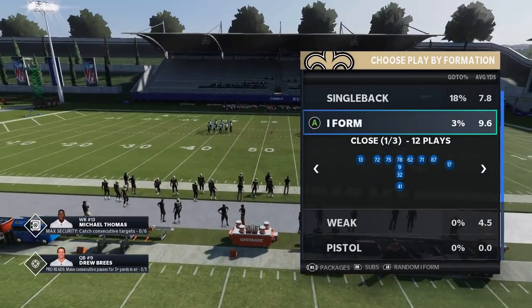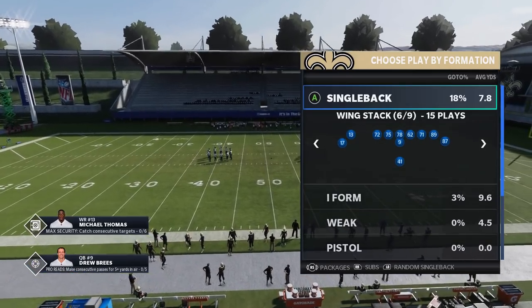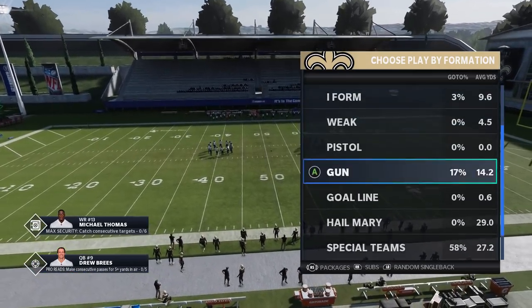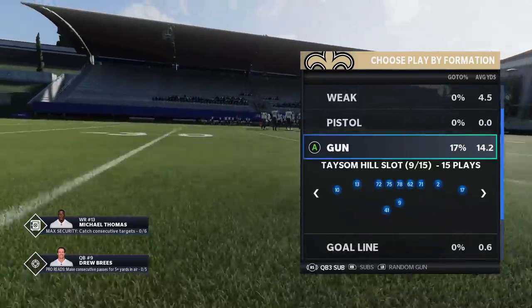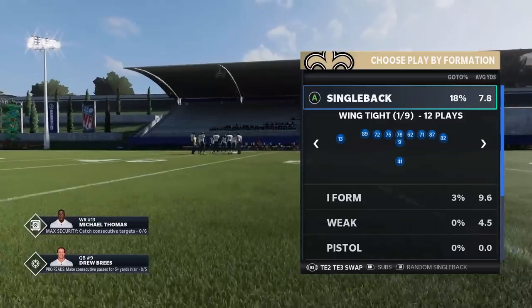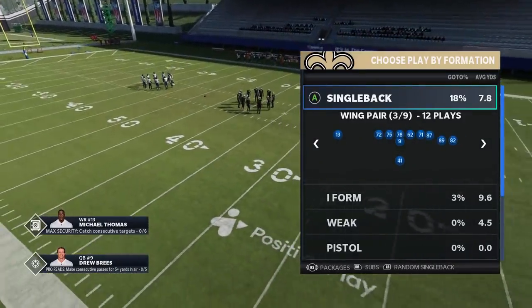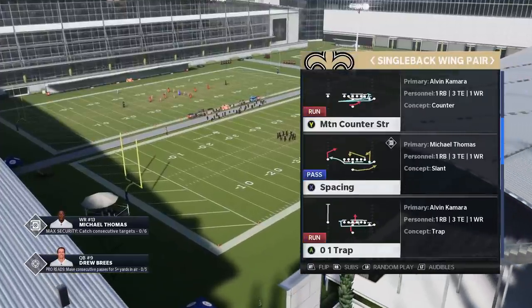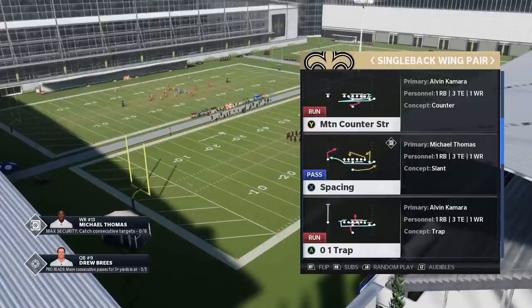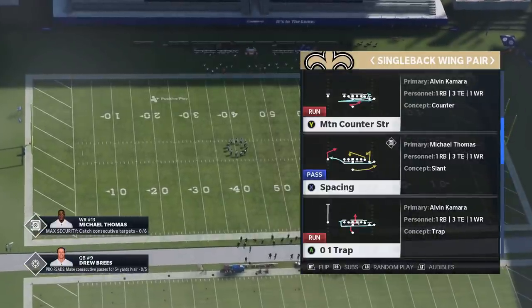I could do more run schemes out of this — the I-Form Close has a really strong run scheme, they also have a really strong run scheme out of the Wing Stack. There are some really great run play formations, especially out of the Gun, which I've also put out in the past. But I'm going to show you guys one today that I've never put out, at least not from this playbook — a couple of new plays out of the Single Back Wing Pair. This is a formation I use a lot in my gameplays because it's pretty much in every single book in the game, and they pretty much all have a Stretch Alert Looky play.